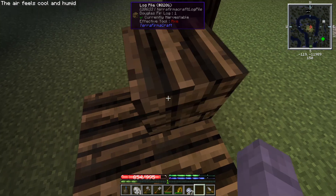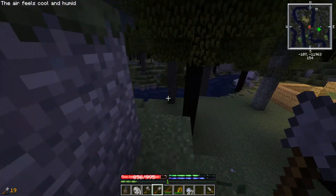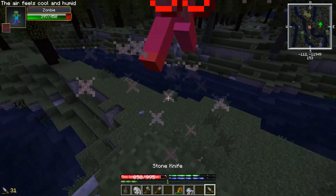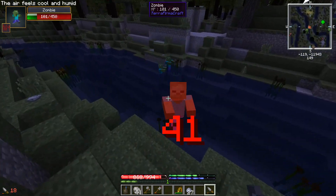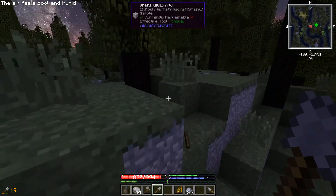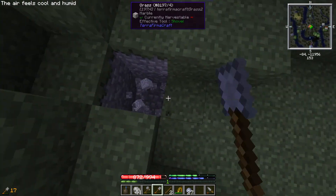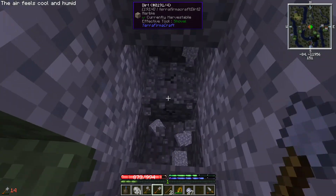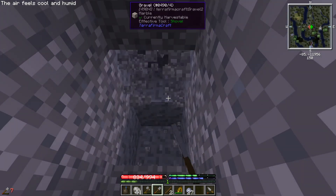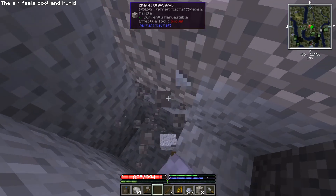I think what I'll do is go over to where we saw the copper, which I believe we just saw over this hill, and we'll try to mine a little bit. We're not going to get anywhere. Oh, we do have a knife. We'll try to mine a little bit and see if we can find the vein. I want to say — oh yeah, I have my waypoint here, so it's somewhere around here.